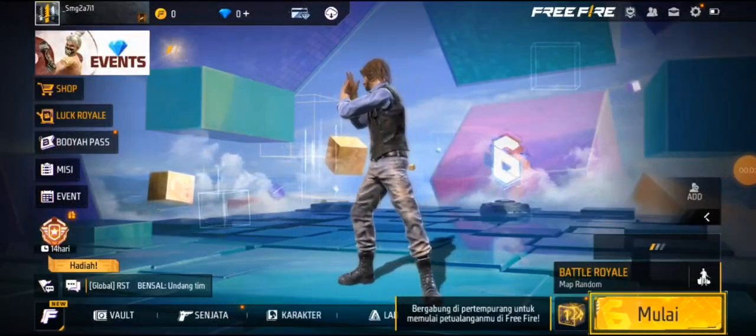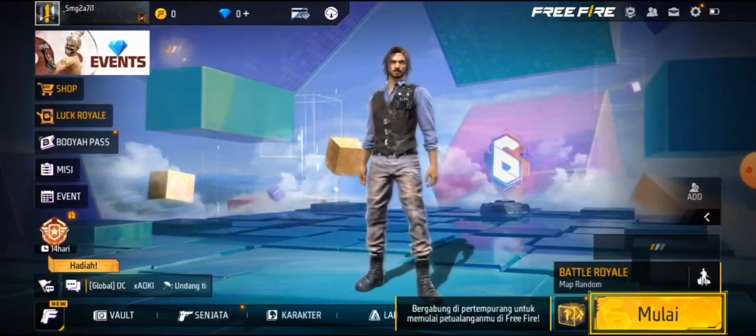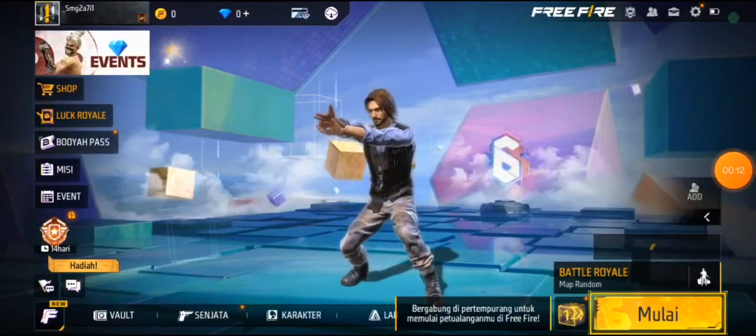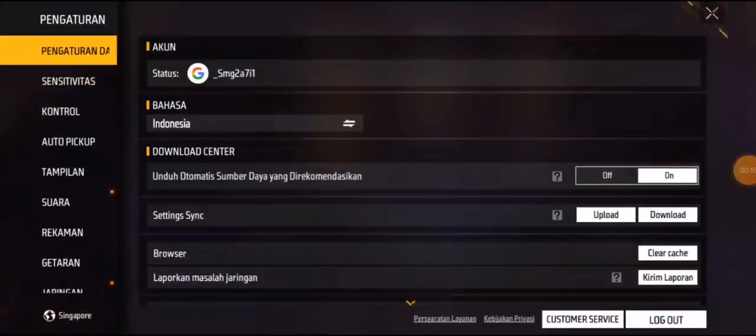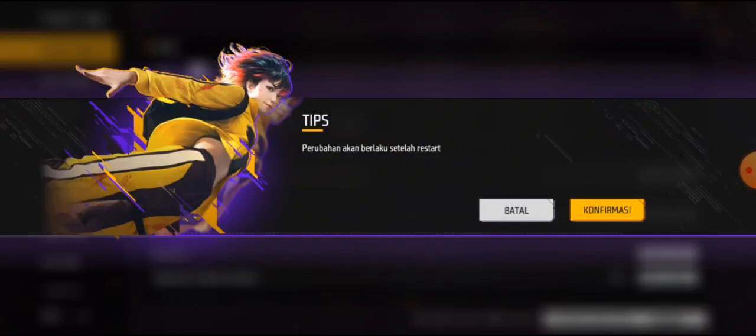In this video I am going to show how to change server in Free Fire 2023. First of all, go to the setting option, then select the language option, then select the English option or whichever language you want. To change server to any other country, select the English language, then select OK, then confirm.